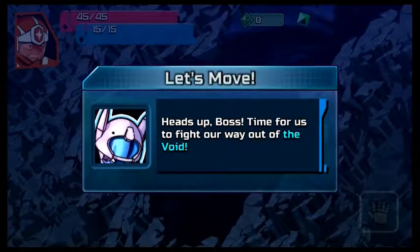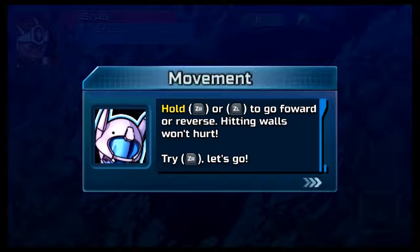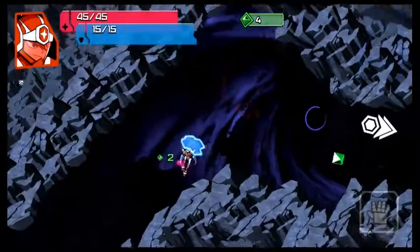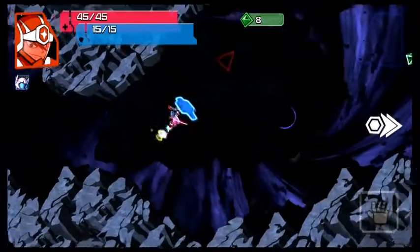Okay, so we are in the mech in outer space. Heads up boss — time for us to fight our way out of the void. Let's get moving. Use the left stick to turn and try moving the left stick. Hold ZR or ZL to go forward or reverse. Hitting walls won't hurt. Try ZR. Weeeee! Okay, so this escalated kind of quickly. We are in the void apparently.